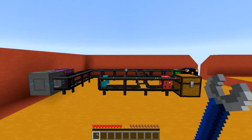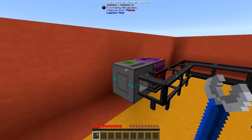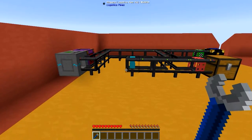So as you can see, I currently got myself two separate logistics pipes networks set up, each with their own logistics power junction. This is very important as each network needs their own power supply, so keep that in mind.